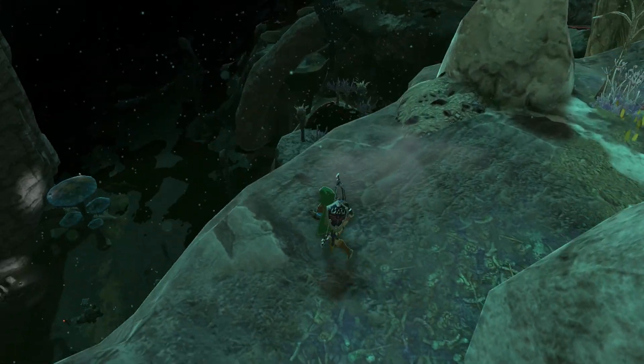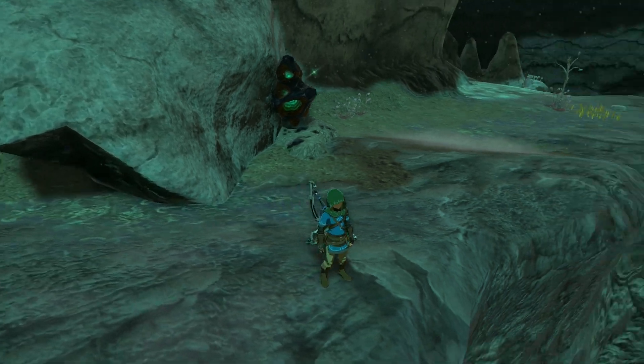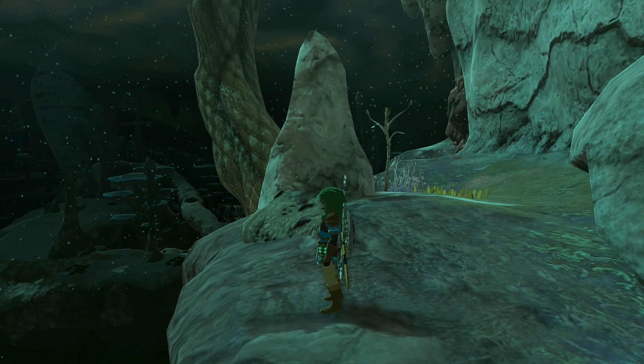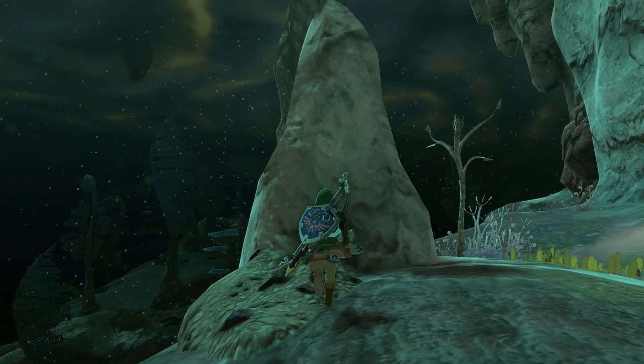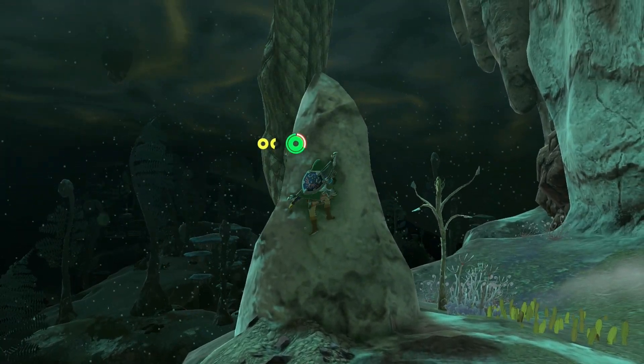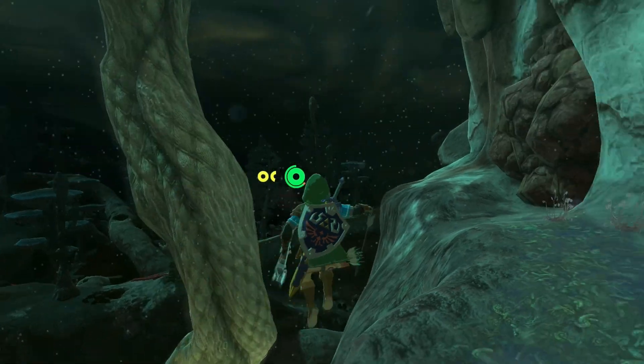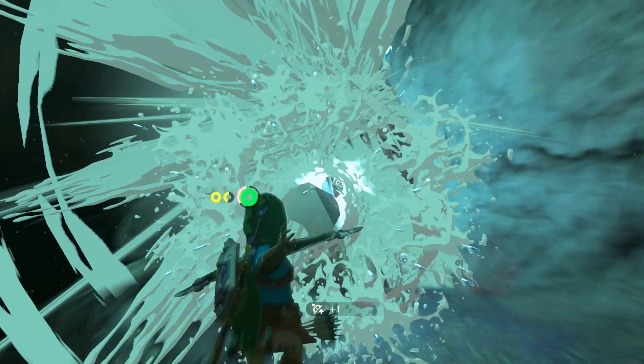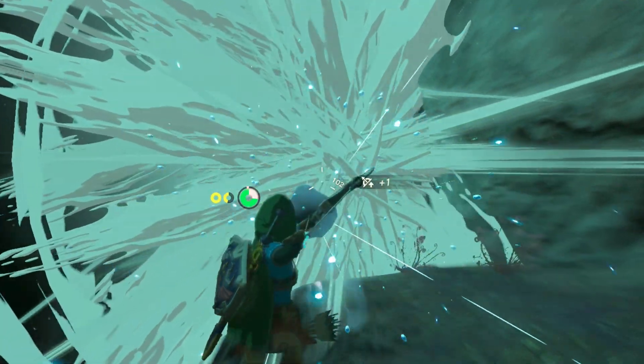Now in case you thought that maybe I just timed that or that was just a coincidence, we can go ahead and force another blood moon right away. Climb the spire, immediately jump off and trigger bullet time, then fire four more opals at this rock face.